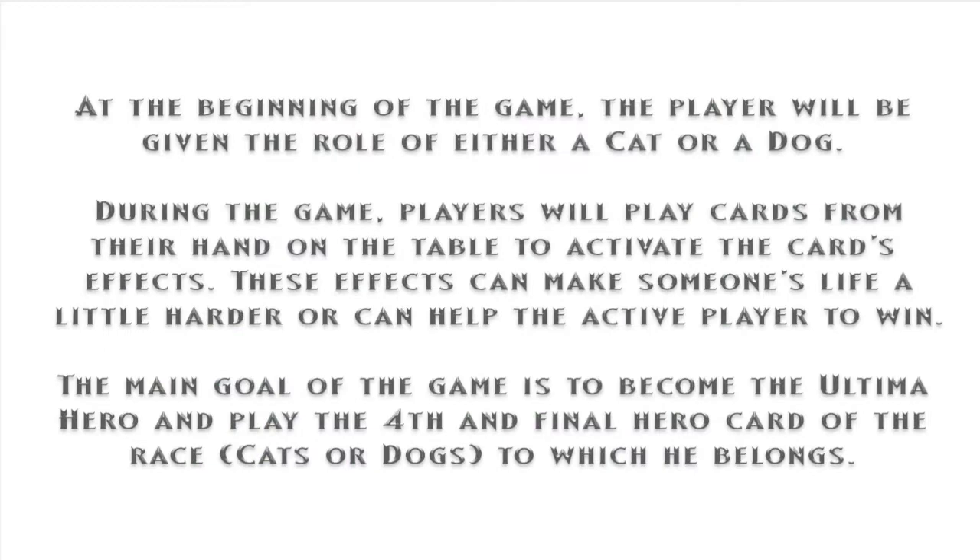At the beginning of the game, the player will be given the role of either a cat or a dog. During the game, players will play cards from their hand on the table to activate the card's effects. These effects can make someone's life a little harder, or can help the active player win.